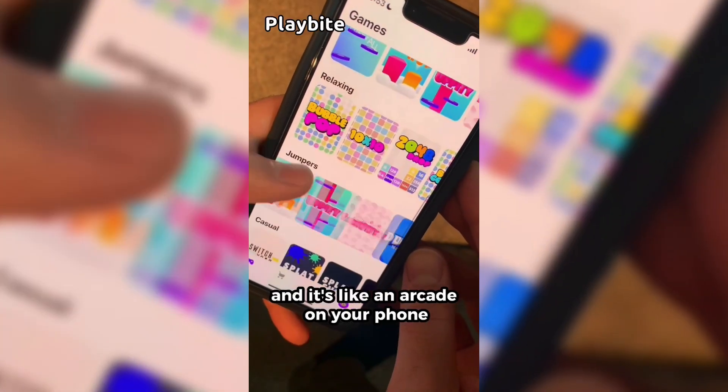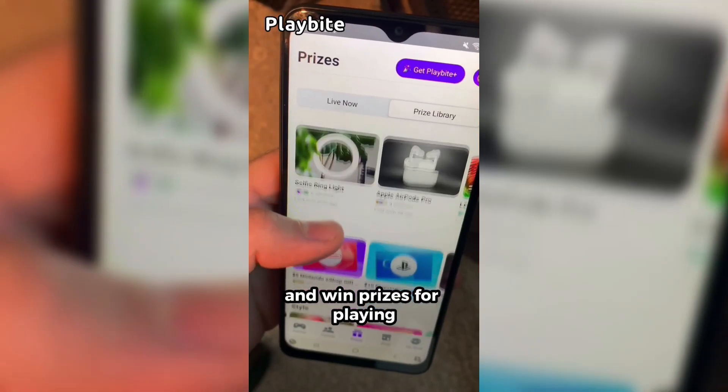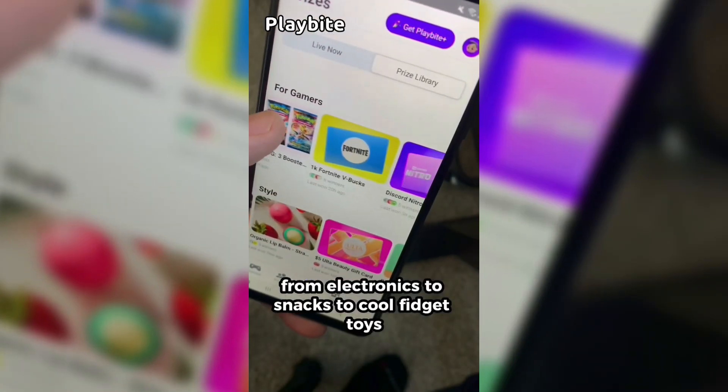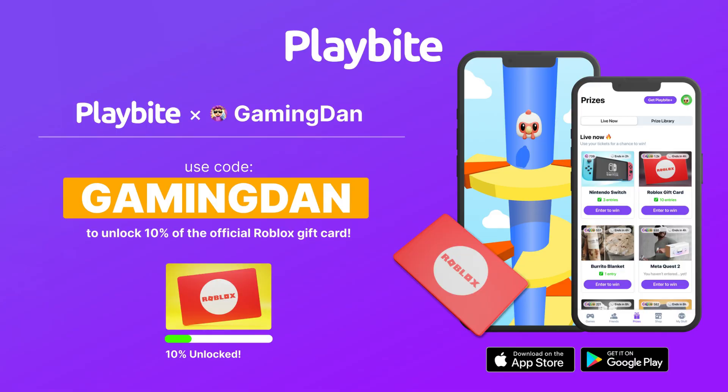If you are ever in need of Robux, go ahead and download this app called PlayBite. It's like an arcade on your phone — you guys can play fun games and win prizes, one of those prizes being the official Roblox gift card. You can also win all kinds of other stuff from electronics to snacks to cool fidget toys. Go and download PlayBite today, linked down below.